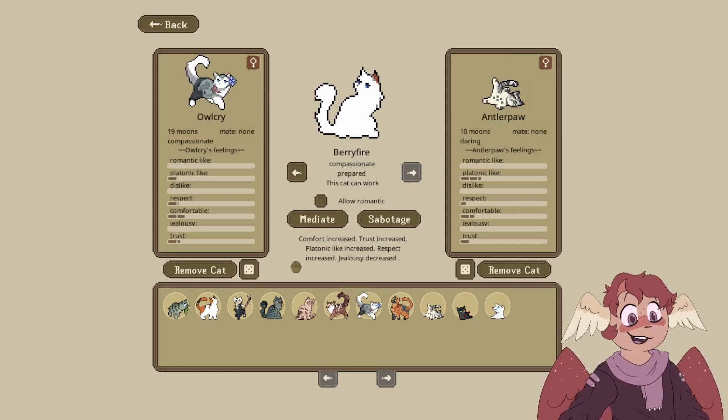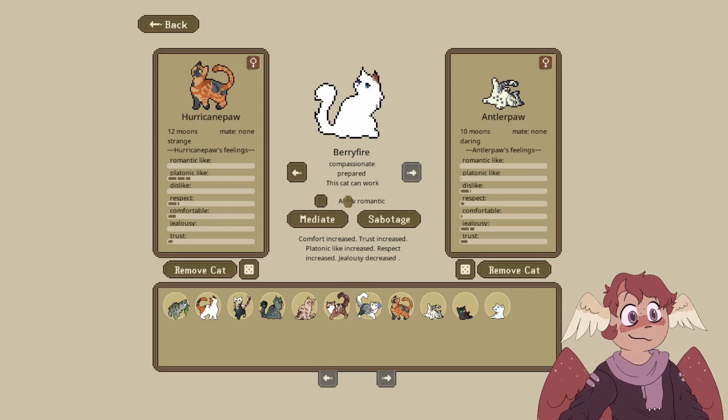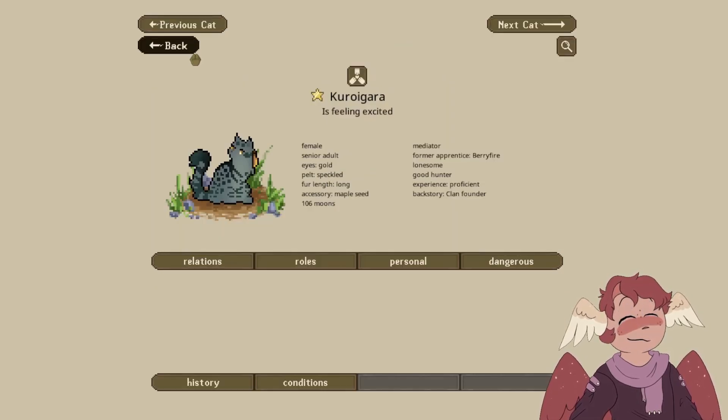Do any other cats dislike each other? Antler Paw and Hurricane Paw — Antler Paw dislikes Hurricane Paw. Let's go ahead and mediate. Trust increased, respect increased, dislike decreased. Awesome.